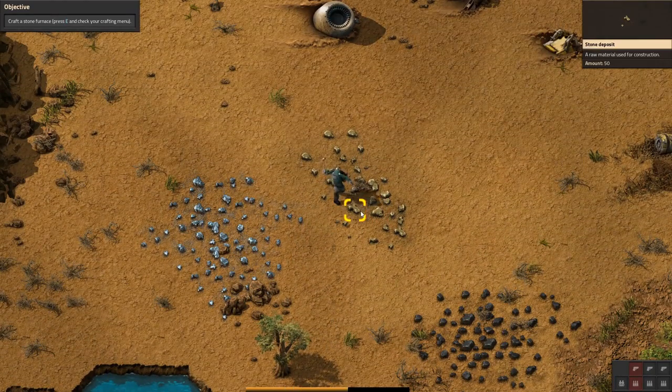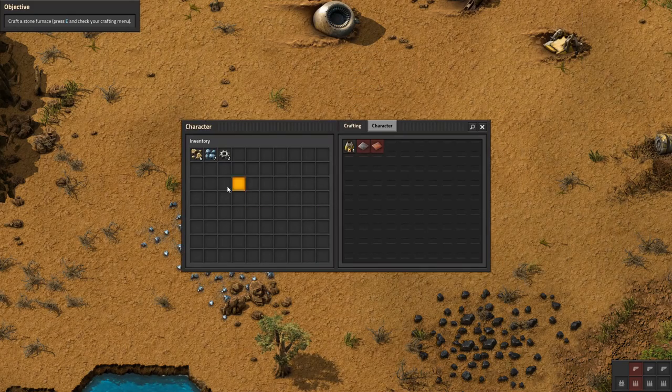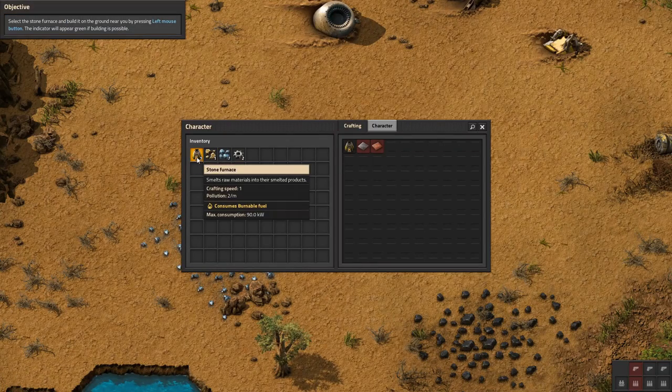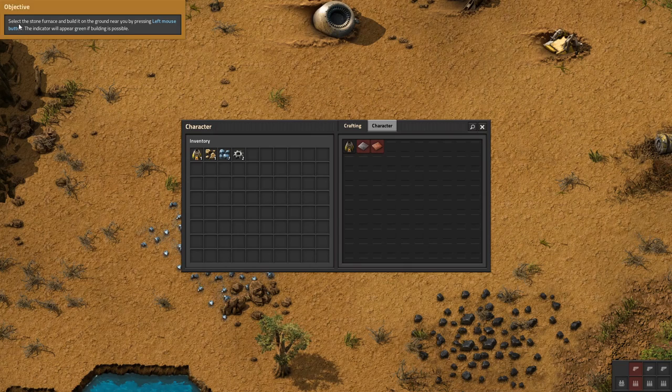Stone deposit — I thought this would have been like copper or something. We'll go ahead and grab five of this. That's six. This is your crafting queue — click on an item in the queue if you want to cancel it. Select the stone furnace and build it on the ground near you by pressing left mouse button. The indicator will appear green if building is possible.